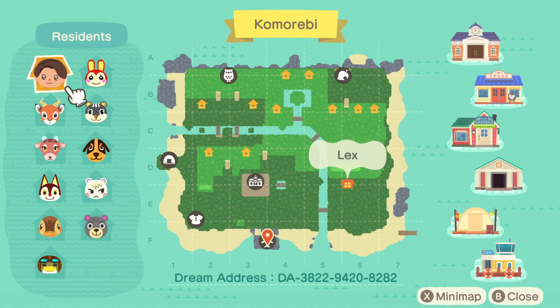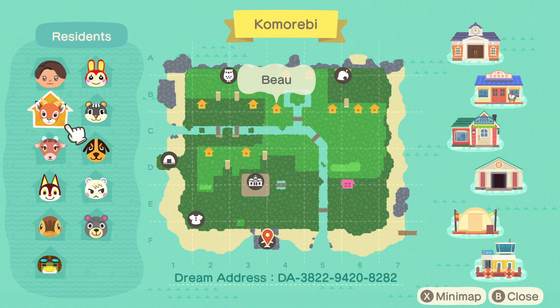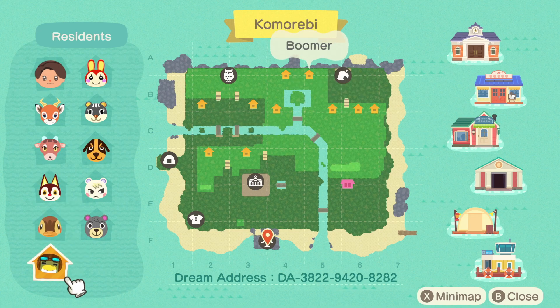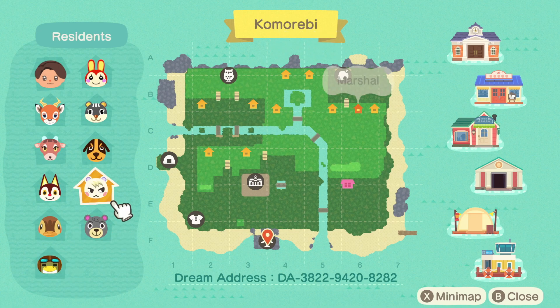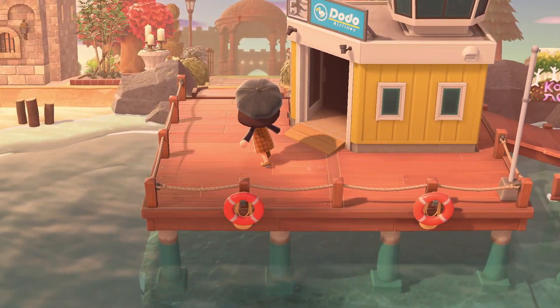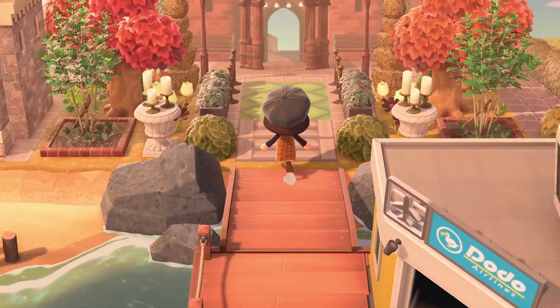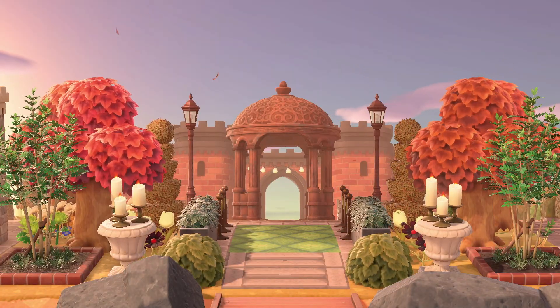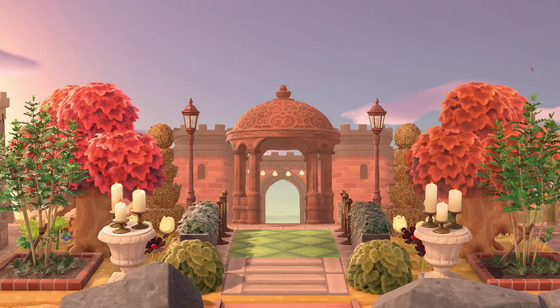We have island creator Lex. We've got Bo, Pashmina, Rudy — so cute — and Molly, Boomer, Olive, Marshall, Butch, Blair, and Bunny. There's the dream address — take note of that, I'll also leave it in the description. The island creator is Alex, who's also Alex Boo Crossing on Instagram.